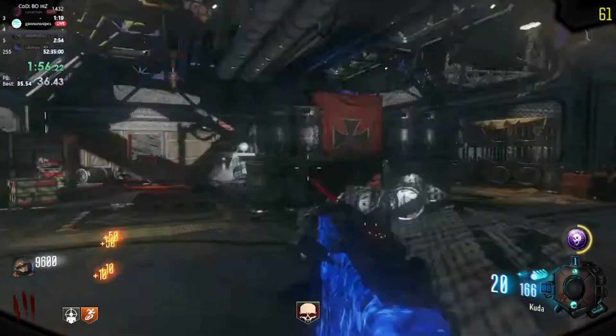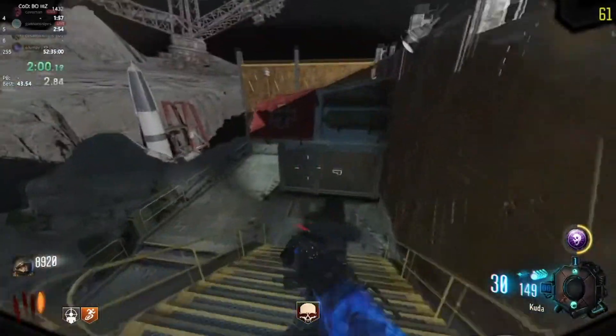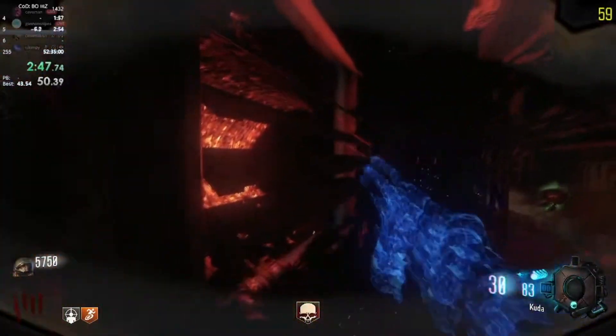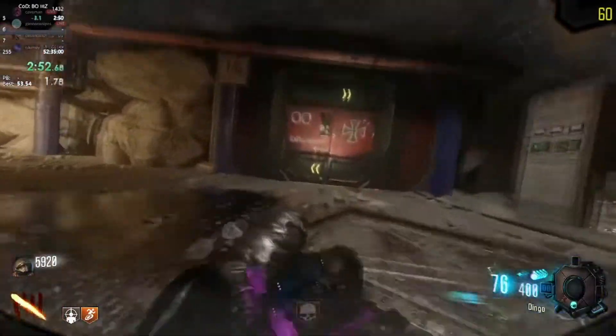Once that round finishes, he's going to haul ass all the way to tunnel 11 and play fast over there. All Ganon is doing is literally shooting at the two spawns — he's shooting at the left spawn, then the right spawn. As soon as he finishes, he goes straight to Pack-a-Punch.